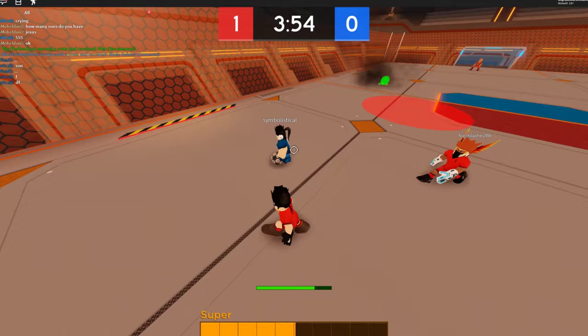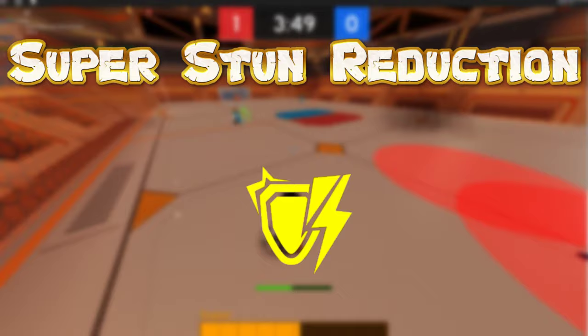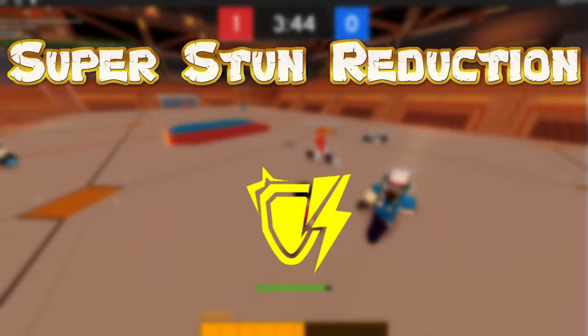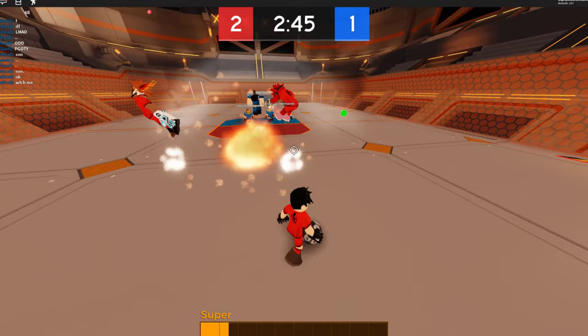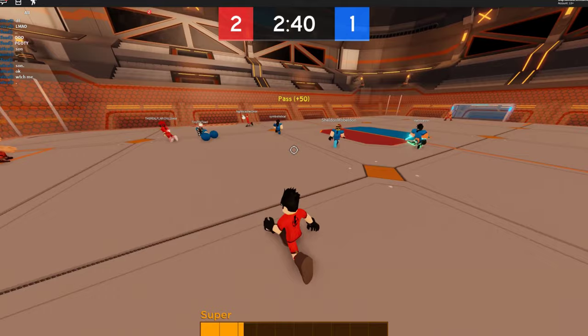For our last ability, we have the Super Stun Reduction. It's a cool ability that decreases your stun time while your Super Boost is active. This way, if you get tackled with the boost enabled, you can quickly get back up on your feet and try a counterattack to grab that ball back. There you have it — all 16 of Roblox Super Striker League's passive abilities explained and how they can help you on the field.